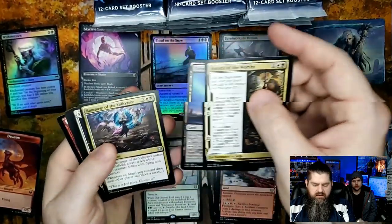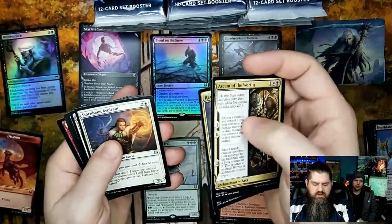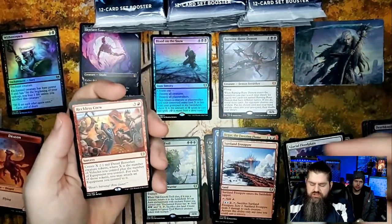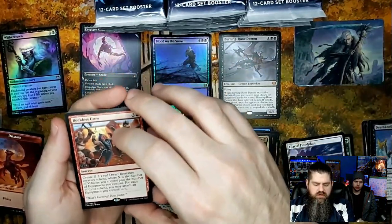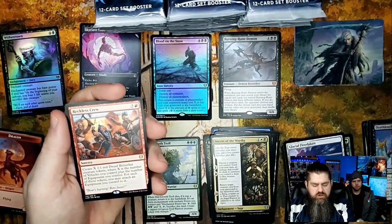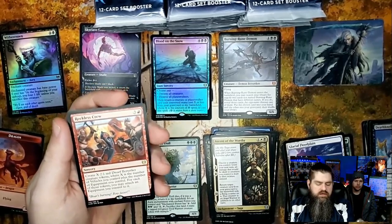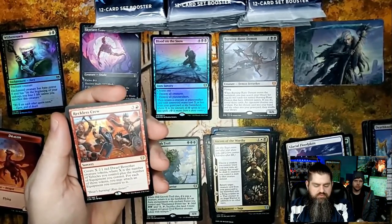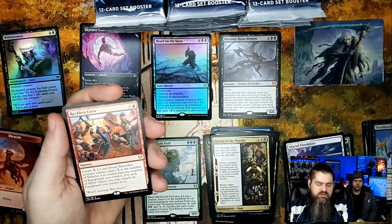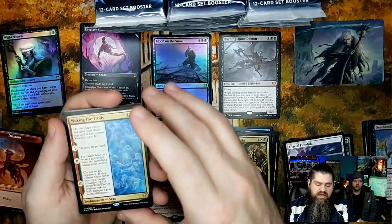Great Hall of Starnheim, Rampage of the Valkyries, Starnheim Aspirant, Youthful Valkyrie — lots of uncommons in this pack. Reckless Crew: create X 2/1 red dwarf berserker creature tokens where X is the number of vehicles you control. For each token you may attach an equipment you control to it — pretty cool for the right deck. Then Waking the Trolls.